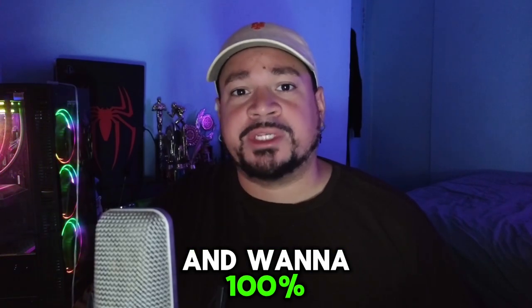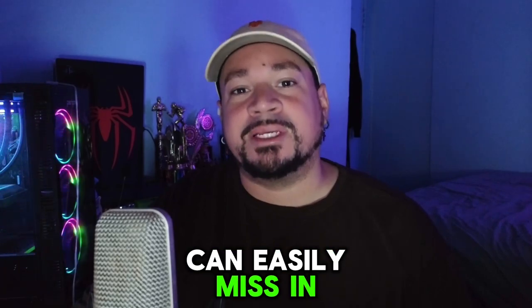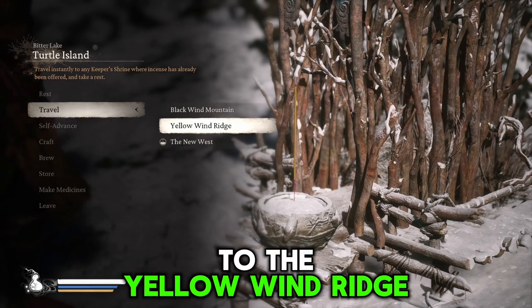If you're like me and want to 100% every area of Black Myth: Wukong, here are three things you can easily miss in the first couple chapters. You're going to want to go to the Yellow Wind Ridge.